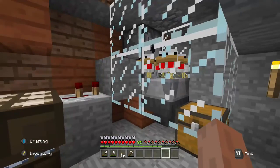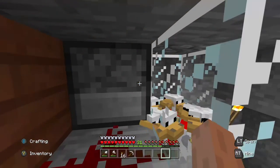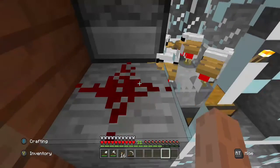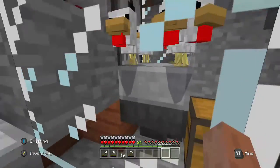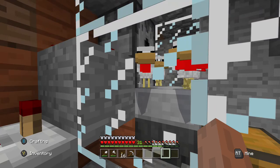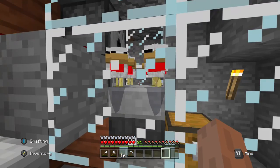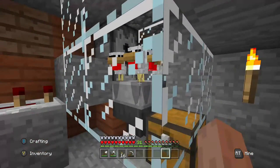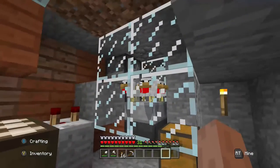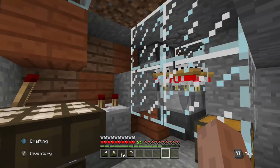That item hopper feeds into this dispenser with a bucket of lava. Behind this, there is another dispenser full of eggs — that's where the item hopper goes. So as the eggs are thrown out by the dispenser onto the slab, these chickens are hatched. And as soon as these chickens get big enough to fall into the lava, they will get killed and cooked.